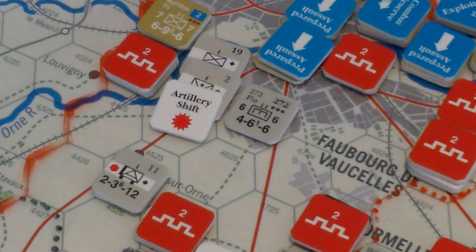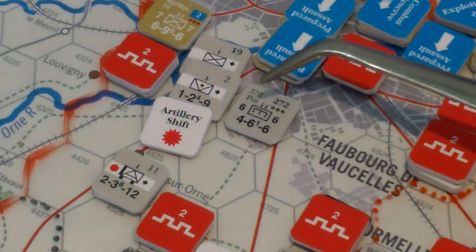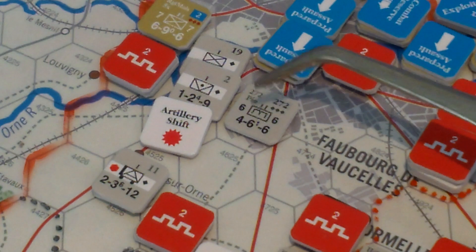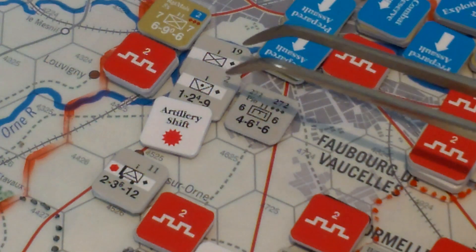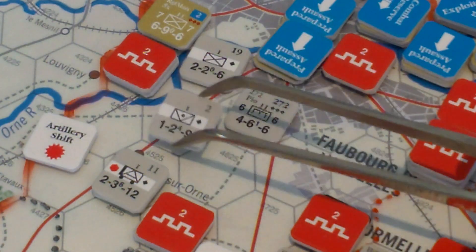For the second hit, we make a defensive proficiency check. All units have a proficiency — how well-trained they are, combat-hardened. There's an attack proficiency on the left and defense proficiency on the right. The generic breakdown-type counters don't have it printed, so I had to look it up — proficiency of both these units is five. We use the lowest proficiency rating, so it's a five. I need to roll less than a five. I rolled a one, so they were tenacious enough to stay in their hex.